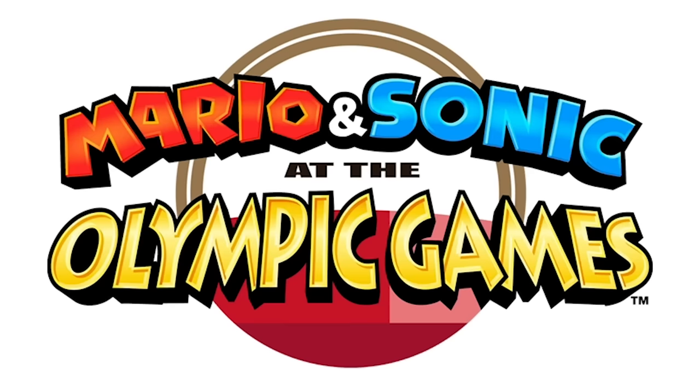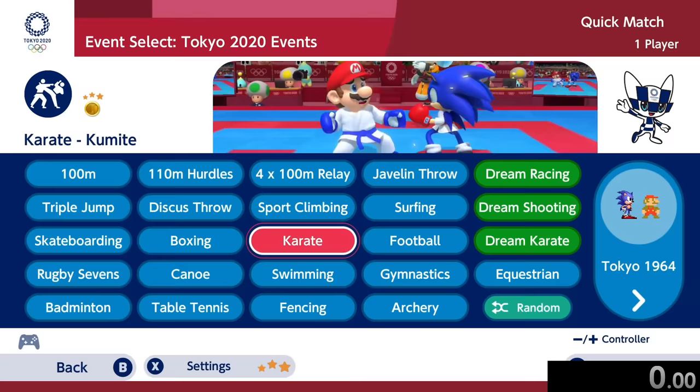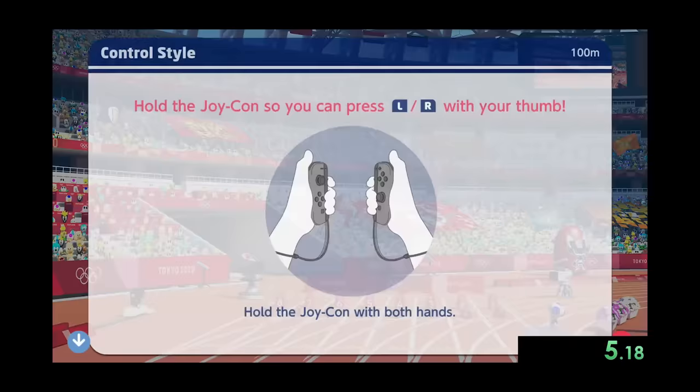Today we're speedrunning through Mario and Sonic at the Olympic Games, and we're going to get a gold medal on every single sport while playing on the hardest difficulty. We'll start our speedrun with the 100 meter dash, and as soon as we click on it, we're also going to start our timer. We're going to choose Sonic, because who else are you going to choose for a race?